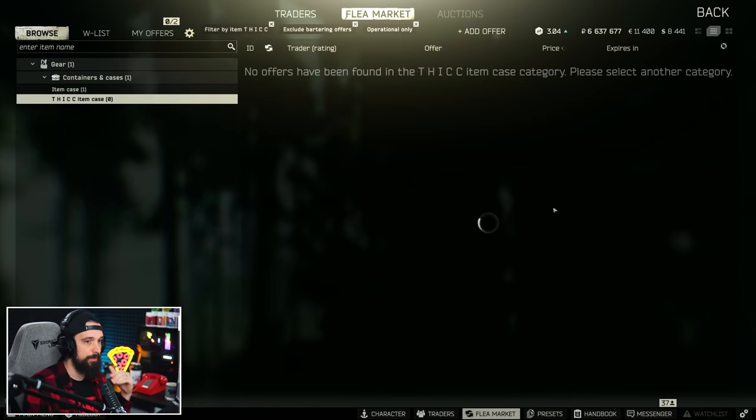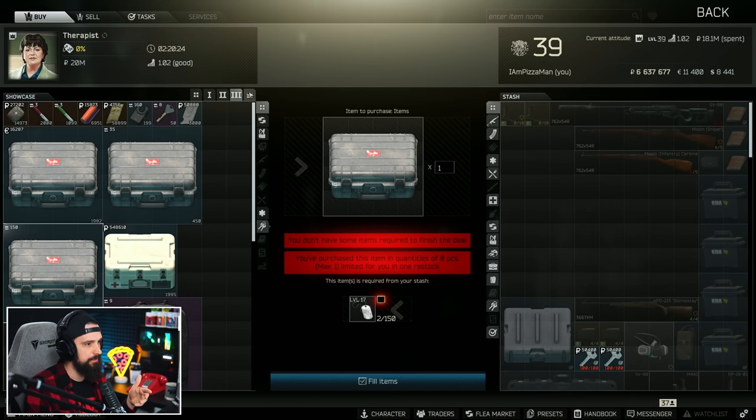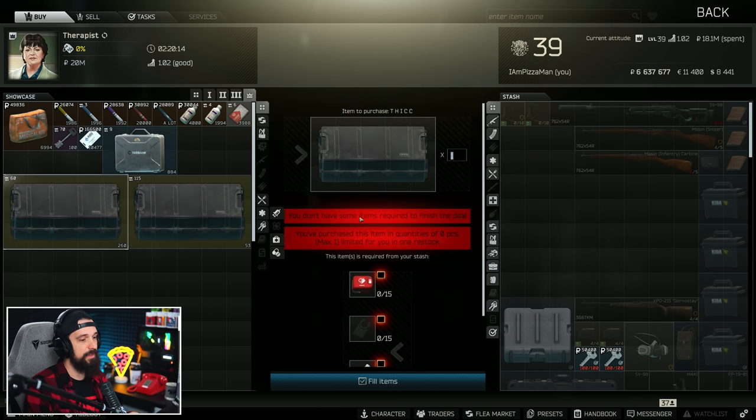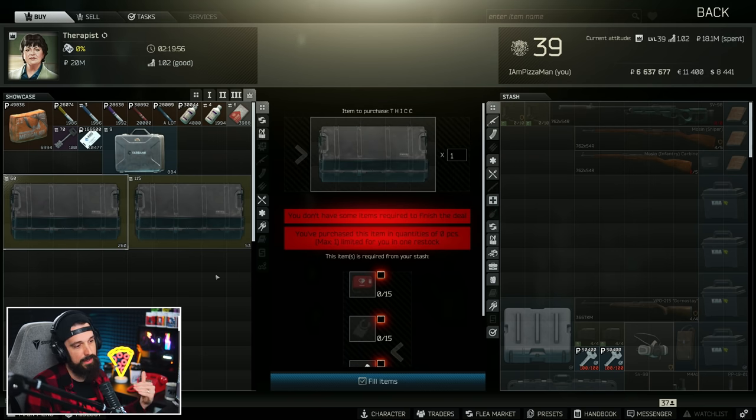You used to be able to sell thick items cases on the flea market, but they restricted it — it's completely off the flea now. There are a few barters from Therapist Level 4: 50 moonshine, 35 vodka and 30 whiskey, or 15 defibs, 15 ledexes, 15 ibuprofen and 15 toothpaste. 50 moonshine is insane, especially since they go for about 200 to 300K. Even higher-level players that do barters end up mostly just farming ledexes to purchase it. There's no way to get these without an insane amount of money, but the thick case offers a ton of utility, and you can get one for free by doing the quests.